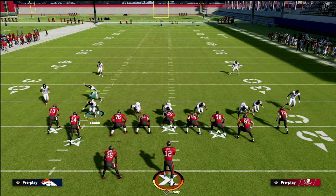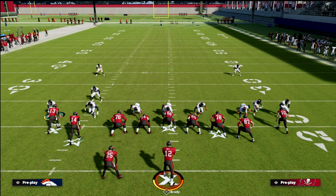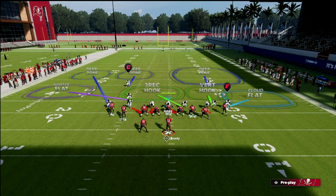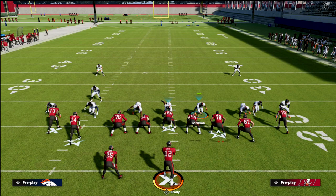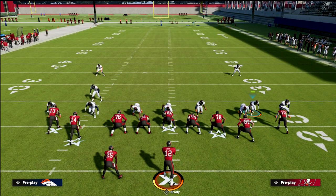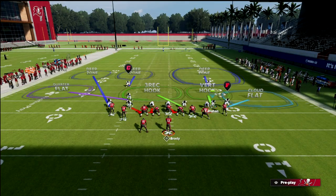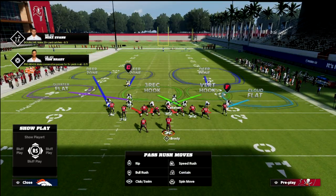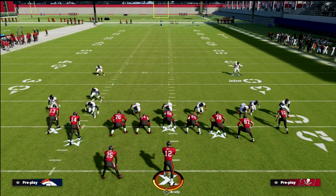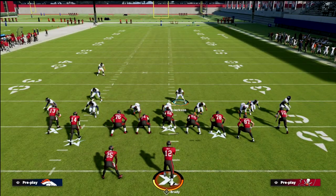If you take a look at this, one of the things that I really like about this formation is its alignment. Playing this cover six, you're going to have really good alignment against any formation — it doesn't matter really what the formation is. In this example, we can send pressure off of this edge if we want to. What we're going to actually do with this is we're actually going to user this guy.